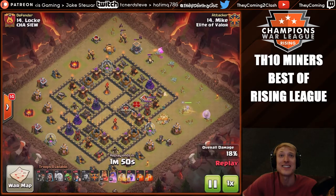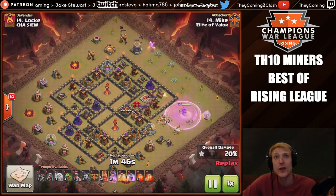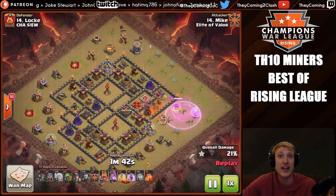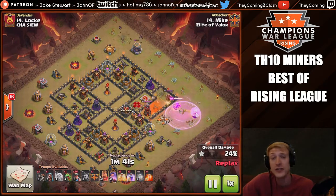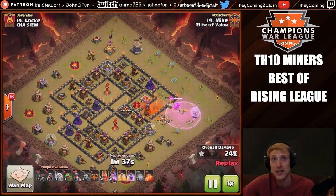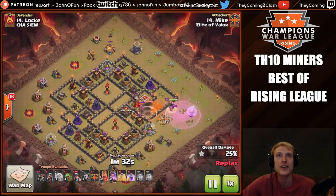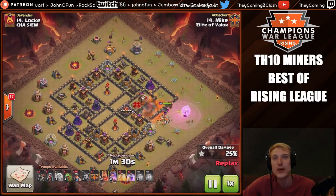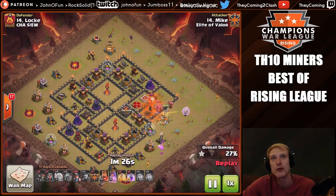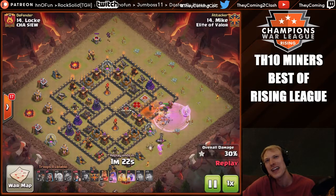He's going to drop a poison and then a rage and basically run in there, kill the king, kill the queen, and the CC will come out at the same time. Here's the rage — he drops it to lead the queen forward into that air defense. There's only a minute and 42 seconds left, so once this attack gets rolling it definitely wraps up quick. Here goes the double poison — the queen and the king have died. The golem is actually being beat up.